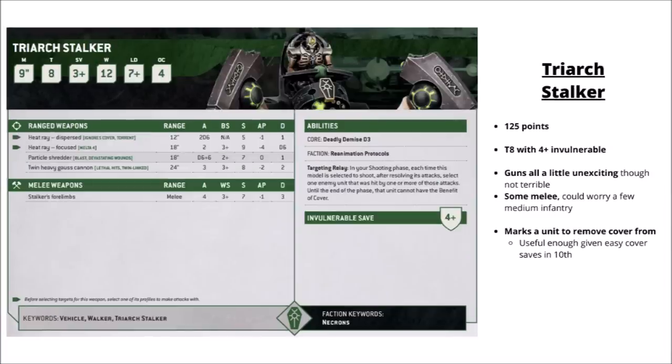The Triarch Stalker at 125 points has Toughness 8 with a 4+ invulnerable. It has three gun options — the heat ray is okay against both tanks and infantry but short range; the particle shredder is D6 plus 6 shots at very short range; and the twin heavy Gauss cannon gets a low amount of shots with twin-linked. It does some damage in combat, but nothing particularly standout. Its main reason for existing is still the targeting relay — stripping cover from one enemy unit that it's shot at — which is useful given how easy it is to get cover saves in 10th edition. It's just a bit unexciting in terms of damage output for the points.